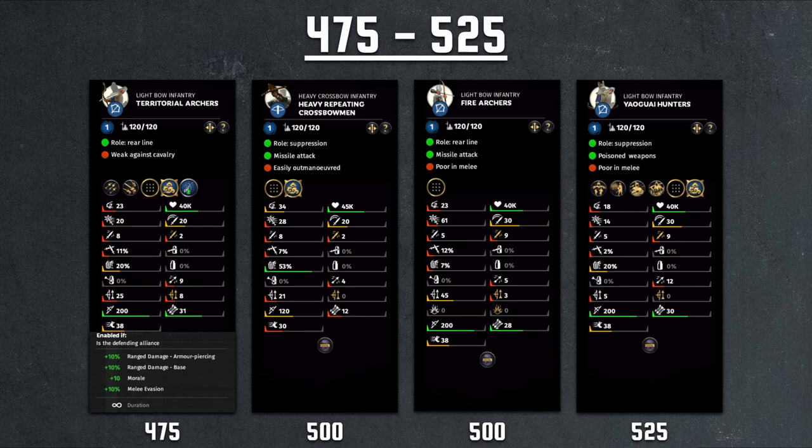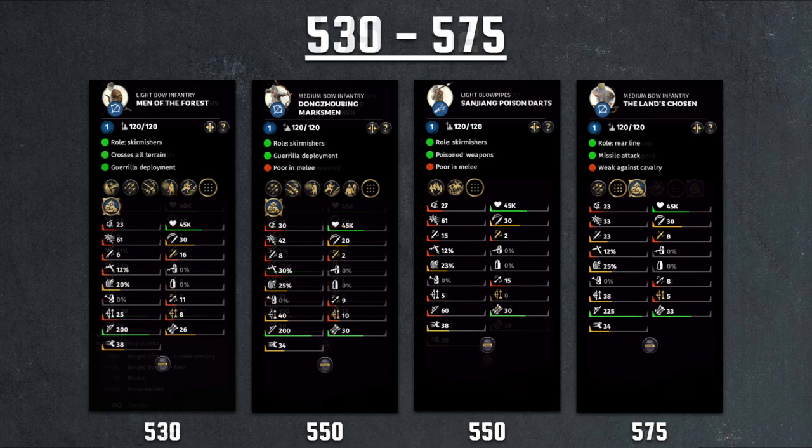The Yaogui Hunters would also force you to pick Zhang Bao for your general. Moving into the 530 to 575 cost range, we have another pretty niche yellow turban unit — for the regular yellow turban DLC veteran units, we have the Men of the Forest. These units carry an axe, so their melee capability is a little bit higher. Their range capability is just that of an archer, not high morale either. I don't really view these units as very strong.